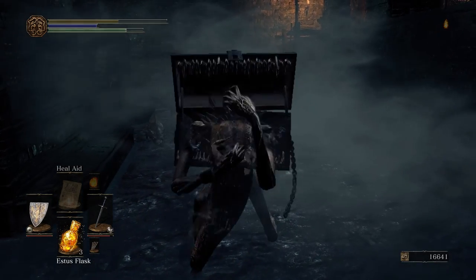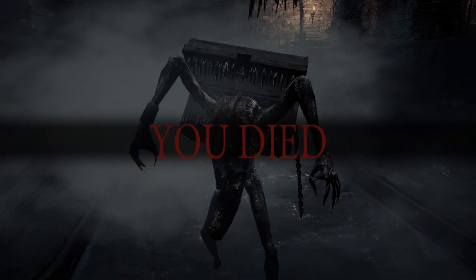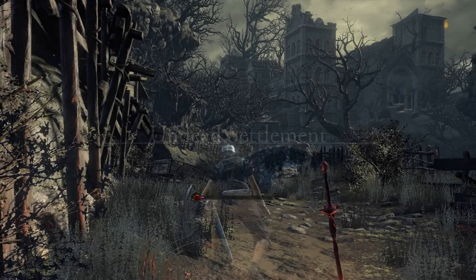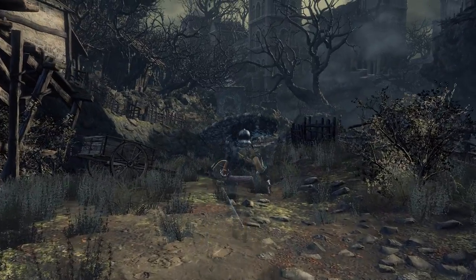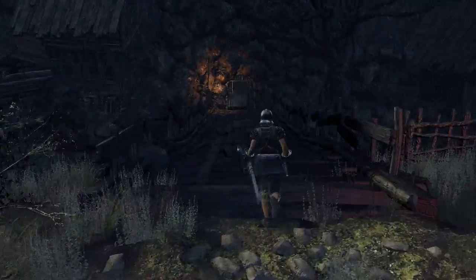I'm sure I dodged that — oh well, he'll reset now. I'll kill him up on that higher part, drop down, grab my souls, and open that gate. So to open that gate in vanilla — and I'm pretty sure this is still the case in Convergence — you'd have to go straight through there and over to the area where the giant throws arrows at you.